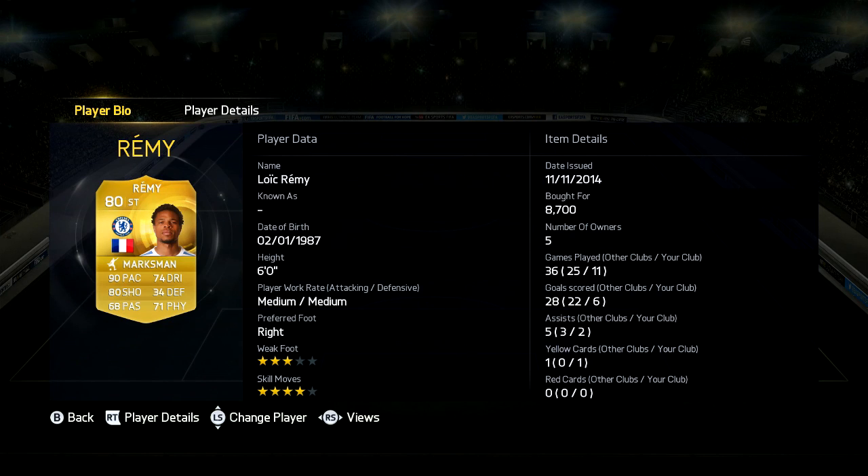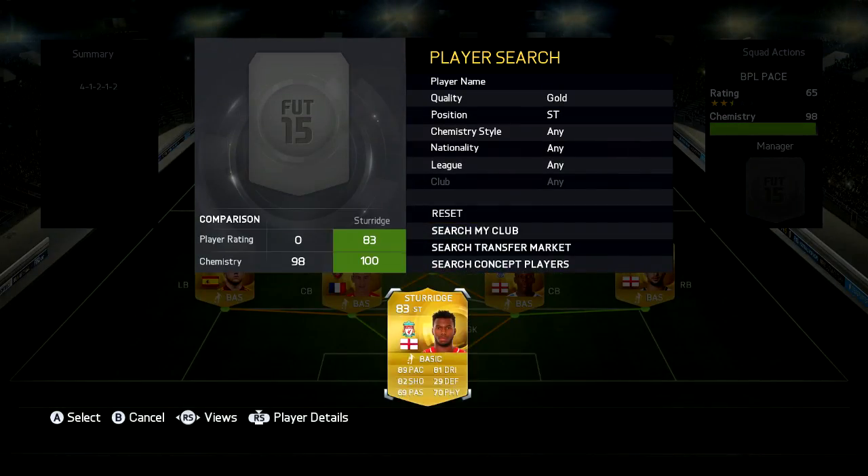Now in the striker position we have Remy, cost me 8,700 coins, 6 foot, 4 star skill, 3 star weak foot, 90 pace, 74 dribbling, 80 shooting, 68 passing and 71 physical. This guy is really overpowered, really sweaty — he scores sweaty goals and has that 90 pace.